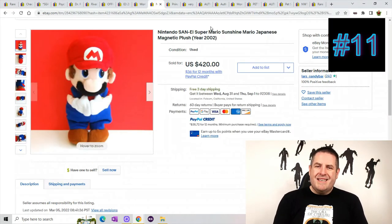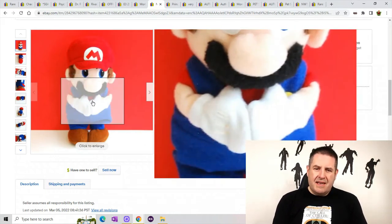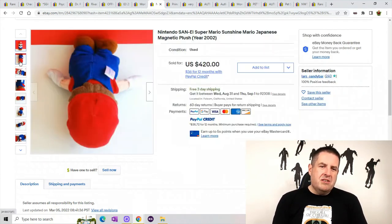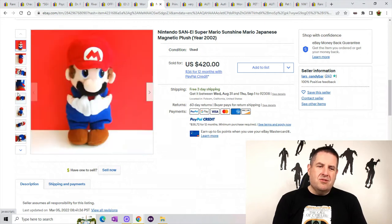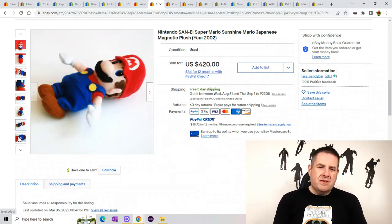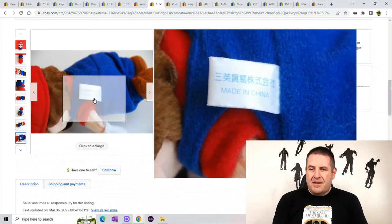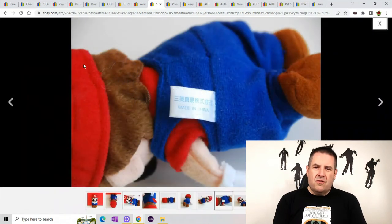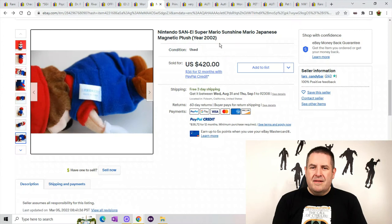Next is a San EI Super Mario Sunshine Mario plush. It looks like it has magnetic hands on it. Mario can go for crazy money, especially when he's super rare — I could do a video just on Mario. There's easily 20-plus Mario plush that'll be in the hundreds of dollars. I did skip a lot of Mario and a lot of Five Nights at Freddy's so I don't have the same character over and over. This one sold for $420 with free shipping.